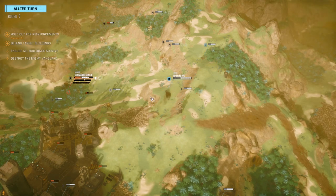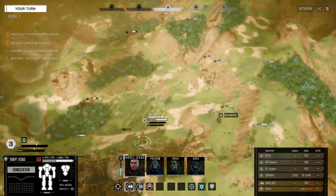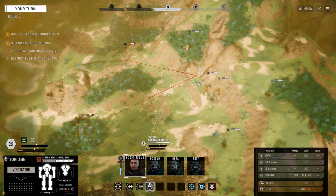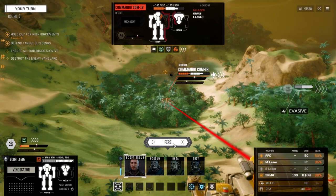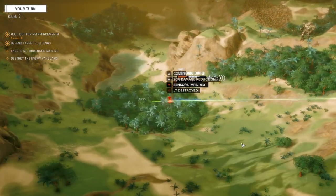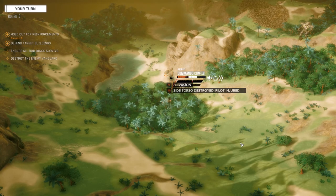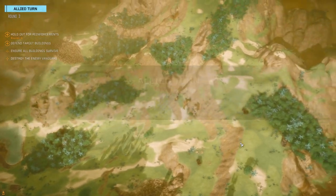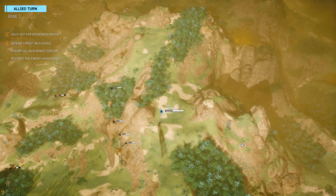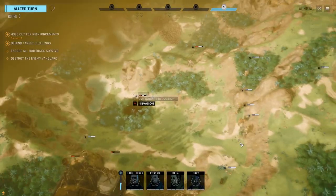Let me find out how much armor he's got left. We've almost burrowed through one side of him, so we're going to continue that and move over here. Firing on the side of this guy — torso gone! I was hoping we could destroy him completely. I'm thinking about pulling that PPC off the Vindicator and putting the large laser in — drops the damage by 10 but lowers the heat, and I can add another medium laser.